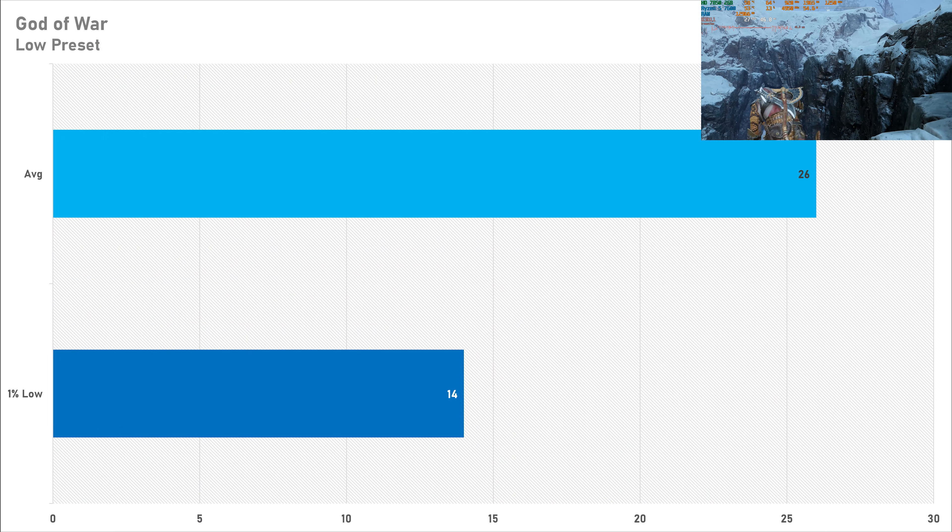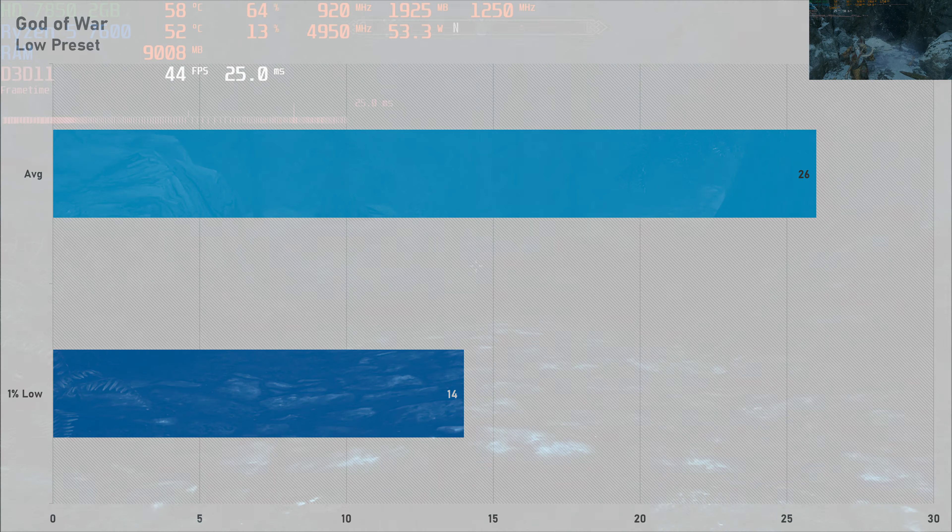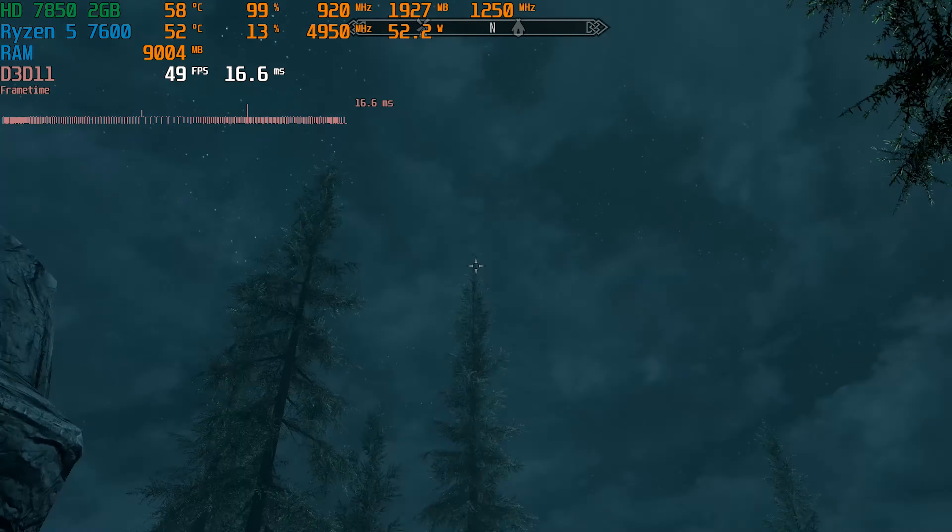God of War is only slightly more playable on the lowest preset with just 26 FPS on average, so it didn't even reach the 30 FPS that the PS4 can do — which is a bit of a shame. In all fairness, you've got to weigh up the fact that this GPU was a budget one from 12 years ago, so it is expected.